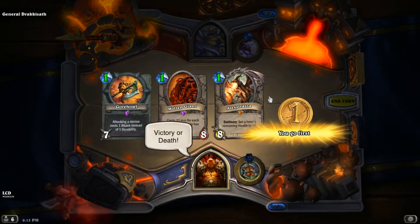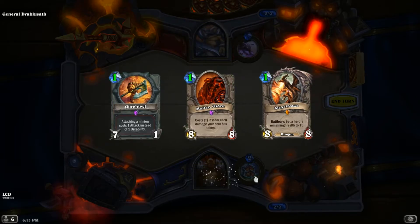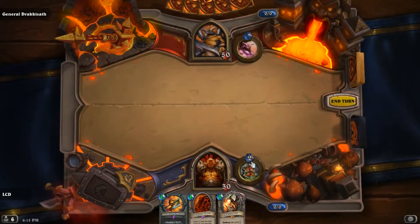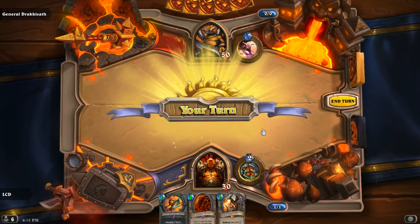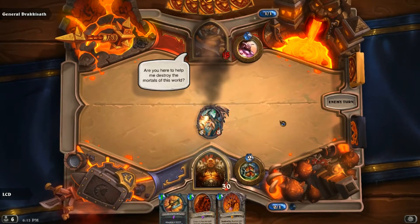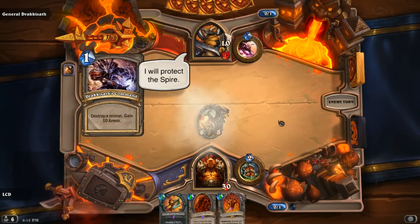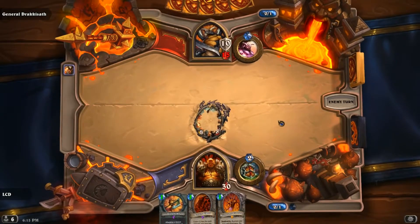We got Alexstrasza top deck — Alexstrasza plus Molten Giant, that's actually a perfect hand, we're gonna win this boys. Okay there's Majordomo — we're not gonna make the same mistake again and play him, are we? I will protect this fire. That's stupid.